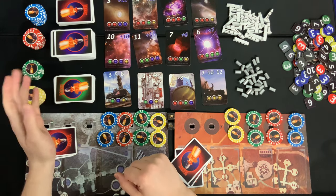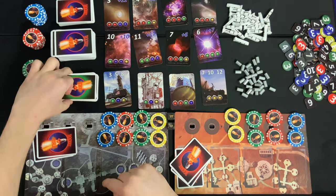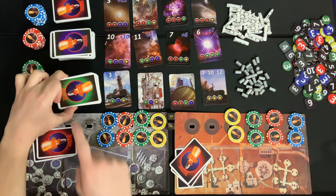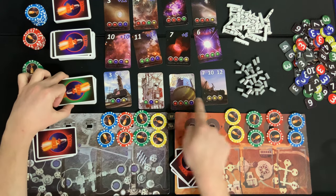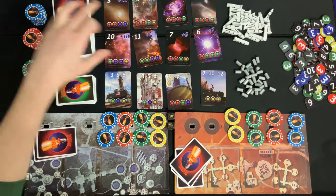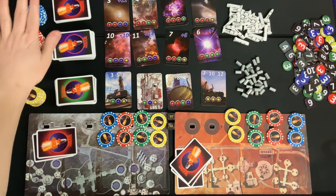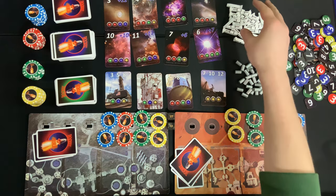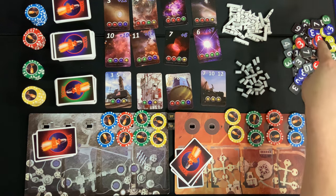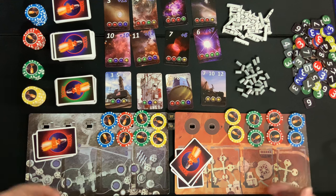The first thing you're going to want to do is get out all the cards and shuffle them up into their own three distinct piles: the green-backed resource cards, the blue-backed fuel cards, and the red-backed power cards. For the green-backed cards, set four resource cards on the bottom row, and then set eight fuel cards up at the top. Put all the components into their own separate piles — the rocket chips, the fuel cells, and all the other extra pieces.